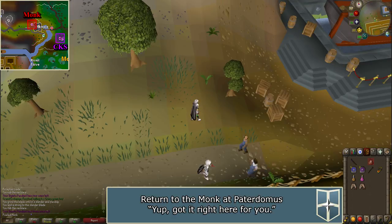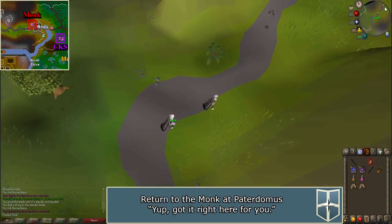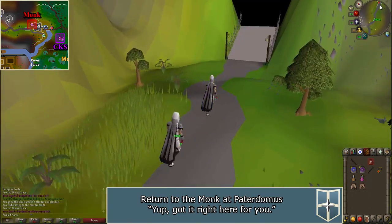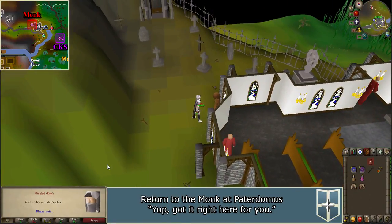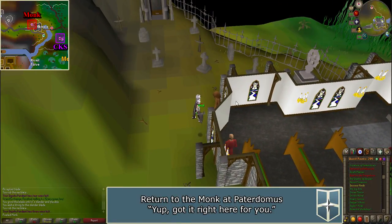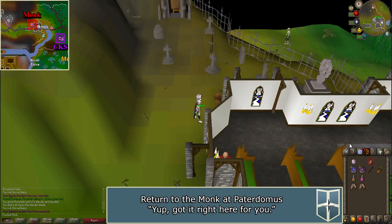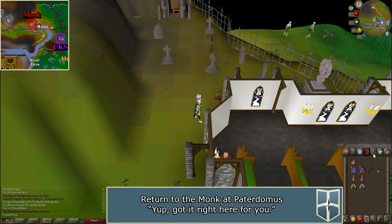Make your way back to the monk, talk to him, and say 'Yep, got it right here for you.' He will give you an orb. If you already have a large pouch, use the orb on it to make an Illuminated Large Pouch. If not, the next section will show you how to get one.